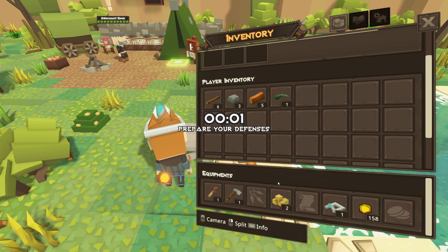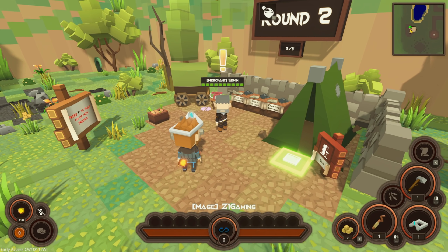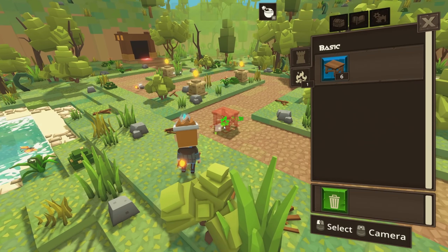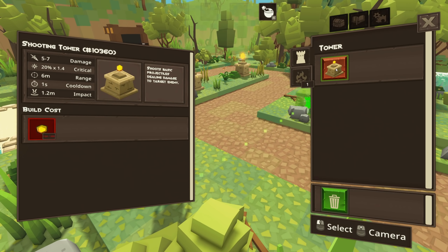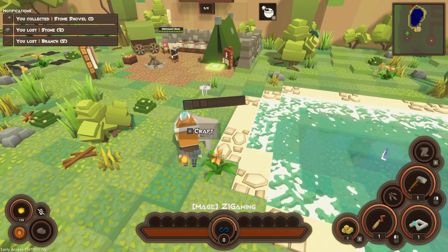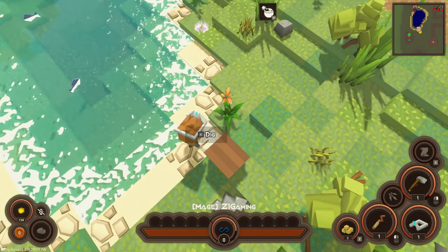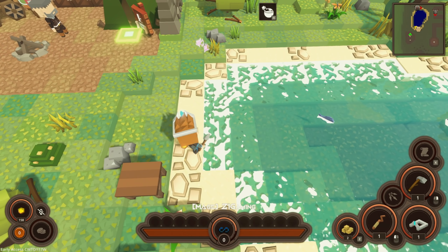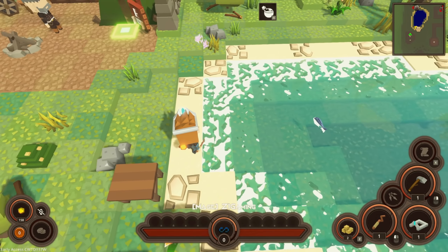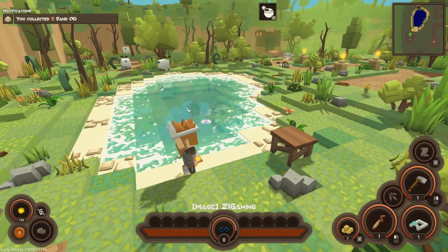Can we craft more towers? Doesn't really look like it. What is this — a merchant? Play with friends, build tutorial, crafting tutorial, exit. Things are going okay. We need more soul coins. What do we need for a shovel? It said clay. I don't know what we just picked up — oh, I think it is clay. Or it's rock. Oh it's sand, it's sand, okay.